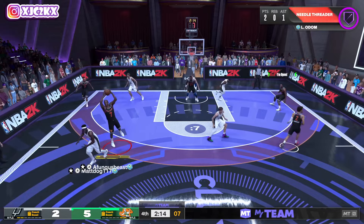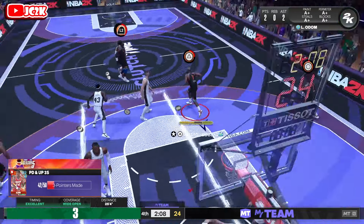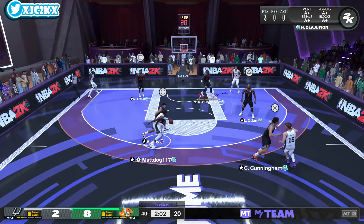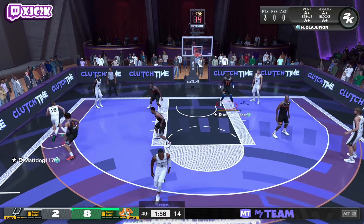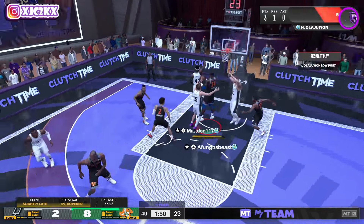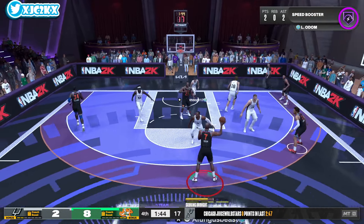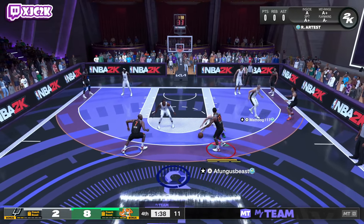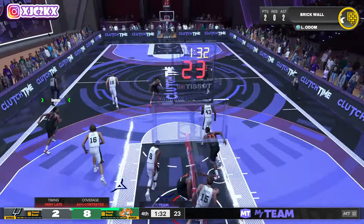Attack downhill, hit it inside to Hakeem — good spacing. Attack the rim, Hakeem will take the assist. Open three ball — I'll take the bucket, good shot. The lack of a same-side burst is getting on my nerves. His behind the back is good and he's got a decent escape, but I don't love KD's escape either. His sigs could definitely be better, though they could also definitely be worse. He's definitely still a very good card, I just wish his animations dribbling-wise were a little better if I'm nitpicking.